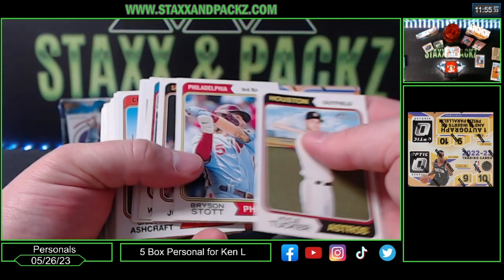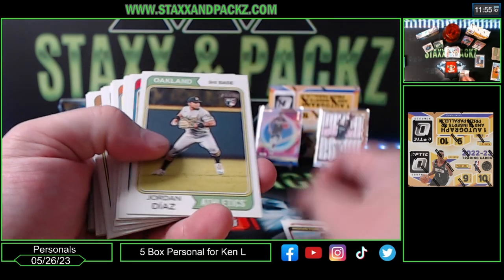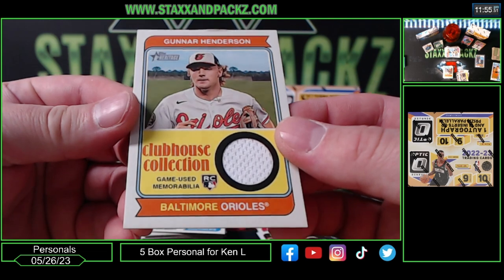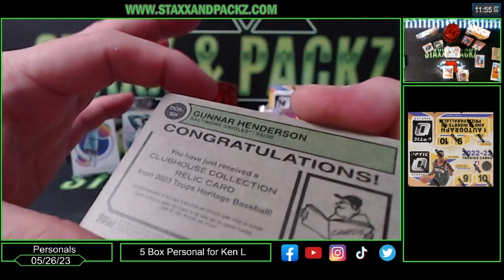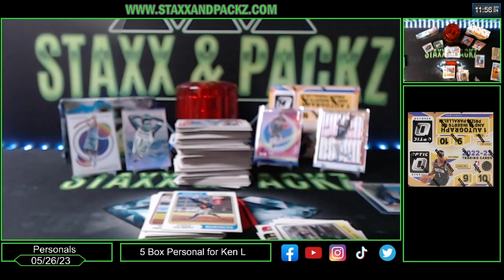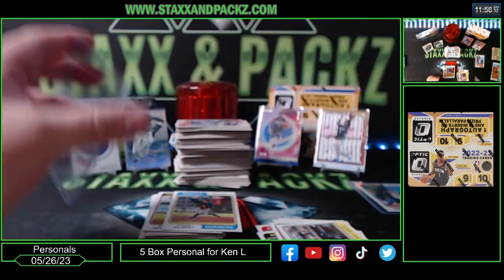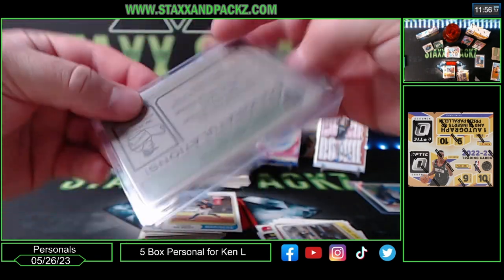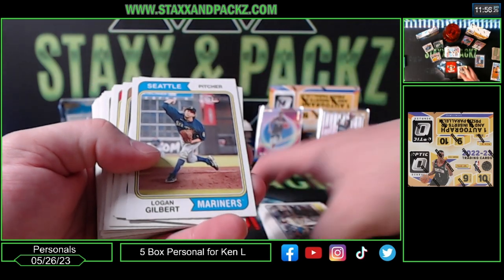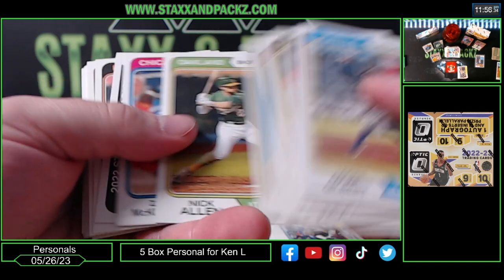Oswaldo Cabrera, might have a MIM card. Bryce Johnson rookie, J.J. Bleday New Age Performers, Jordan Diaz — it's a patch. Gunner Henderson for the Orioles rookie, and it's also game used — game used rookie patch. Gunner Henderson — Clubhouse Collection relic for the Orioles. Neil Cruz, Marcus Wilson.